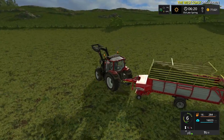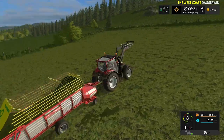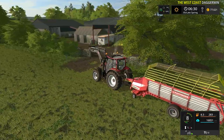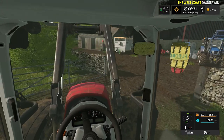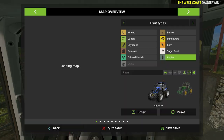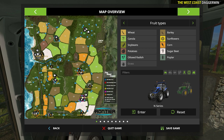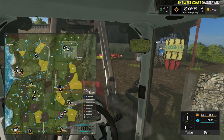We'll drop this off, then take the animal trailer over to the livestock market and go from there. Before I start going somewhere I don't want to, we better check we know exactly where the sheep farm is. The pig farm is Stonehill, the chicken farm is Clifftop Farm, and the yellow one is the sheep farm - good, we're actually there already.